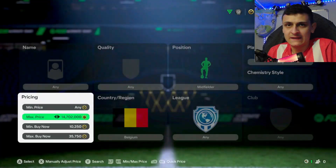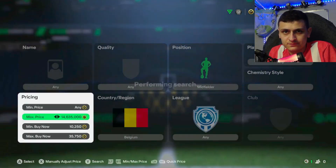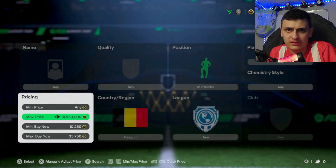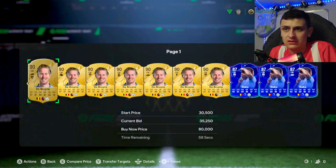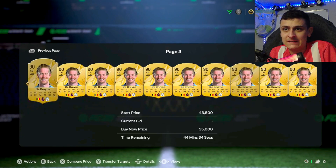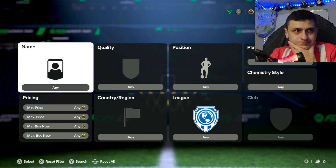I'm always interested to see if you guys hit any nice snipes from these filters. I think it is just De Bruyne and Trossard in form that can pop up in that filter — there is a Doku but I doubt his price range is this low.